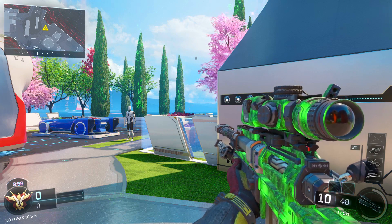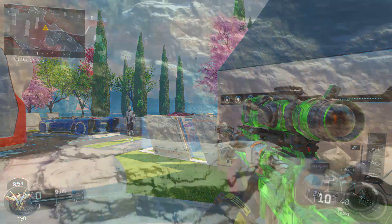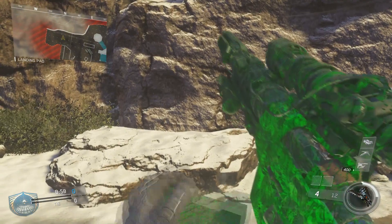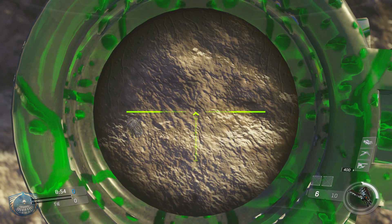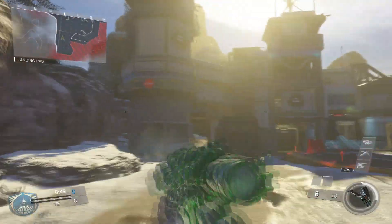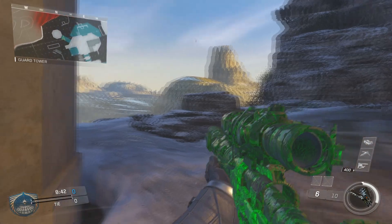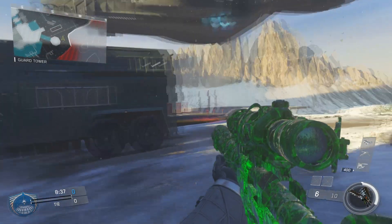Now you'll see it here on Infinite Warfare with the slime on the KBS Longbow. This camo on snipers just looks cool to me — I really like the way it looks, the way everything's flowing, the way the gun looks when it reloads. One thing I hope they end up fixing is the way it is more in the middle of the gun — there's more of the slime than anything else there, and that's probably just a little bug they're going to fix. But when you scope in you see the slime all over the scope of your gun, and it's just an incredibly awesome camo.